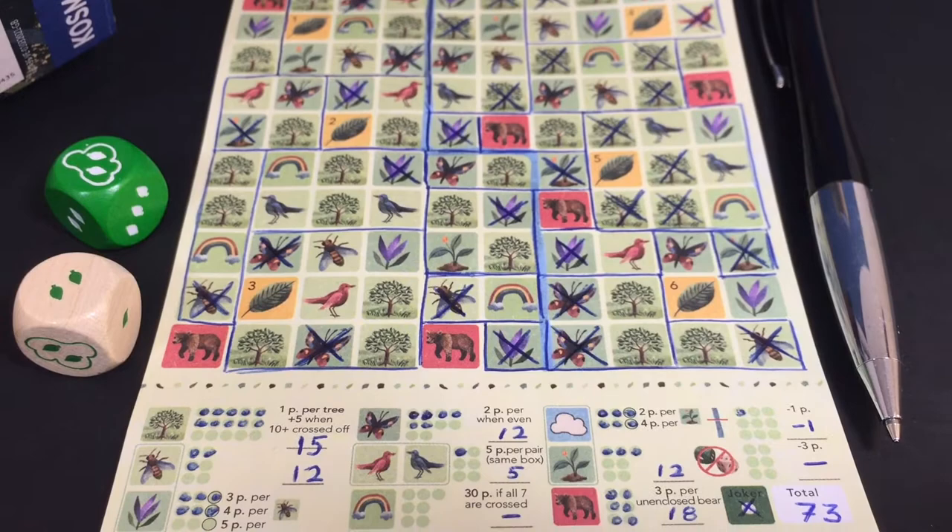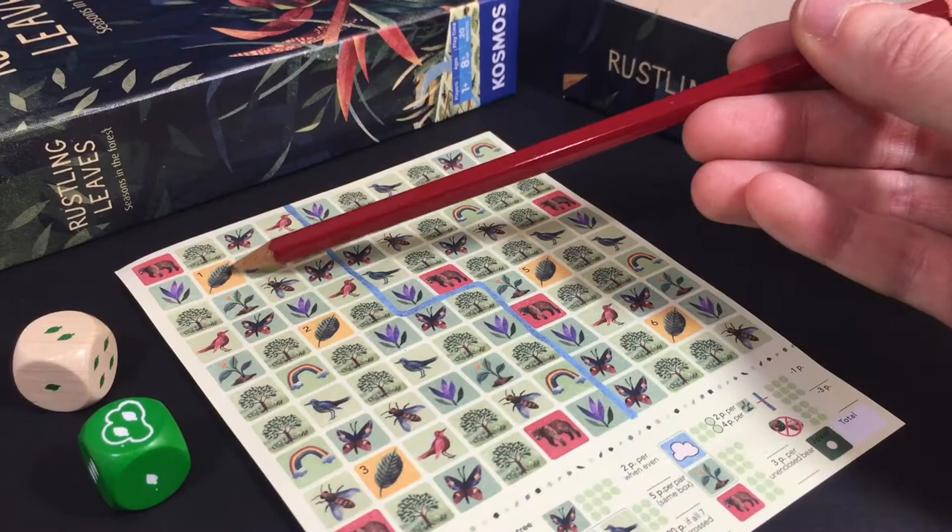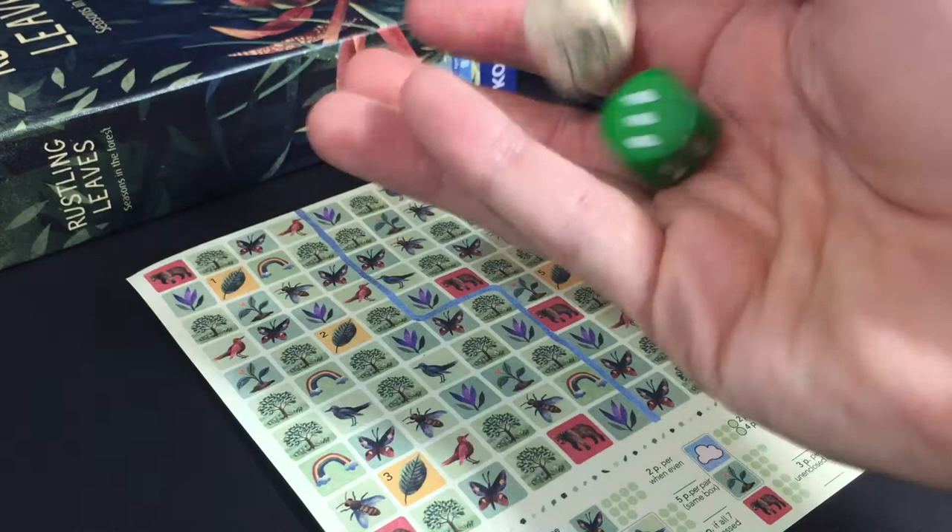Each player takes a sheet. Have some pens to hand — none come in the box. Everyone picks a different leaf on the sheet to be their starting field, then roll the two custom dice. Both feature between 1 and 4 leaf pips on their faces.